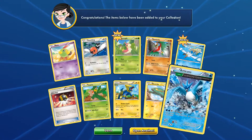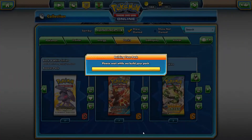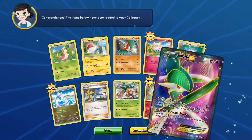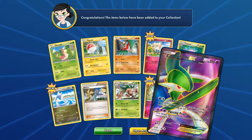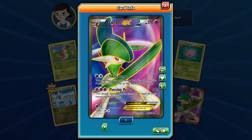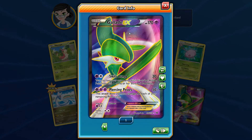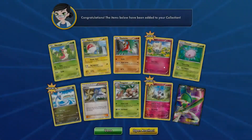Does the luck continue? Oh, rare Articuno. Oh no way. No way. A Glaceon? Full Art as well? Bro, this is amazing. That is so sick. I'm going to say this all the way through - I wish this was real. There's no way you'd be this lucky with Full Arts.